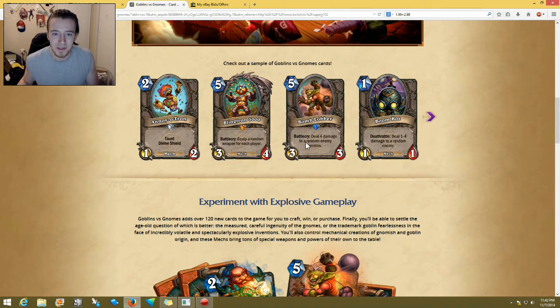And then a five-cost 3/3: deal four damage to a random enemy minion — that's Bomb Lobber. When I first saw this card I thought it might not be too bad, because it does throw out four damage. But it's still a five-cost 3/3, so I don't think it's going to be really used either. I also want to say I'm not a pro at this game at all — I'm just really starting to get into Hearthstone and I've learned a lot, but definitely not a pro.